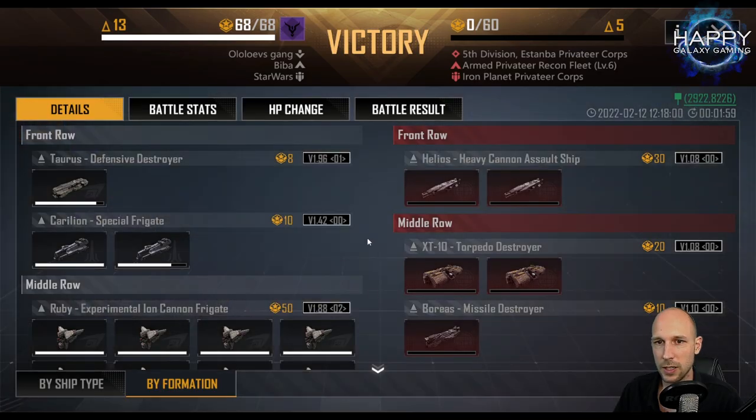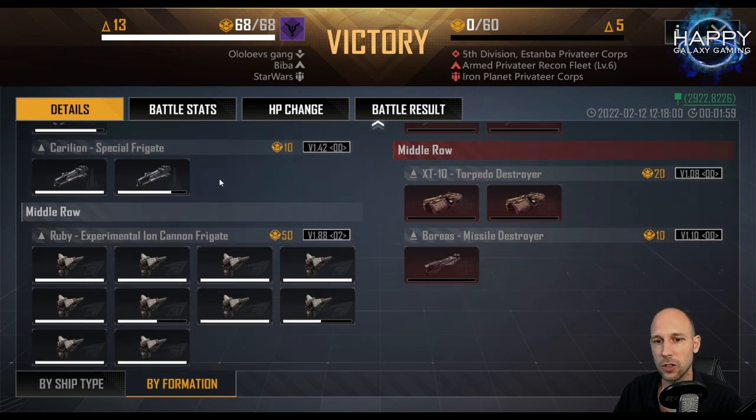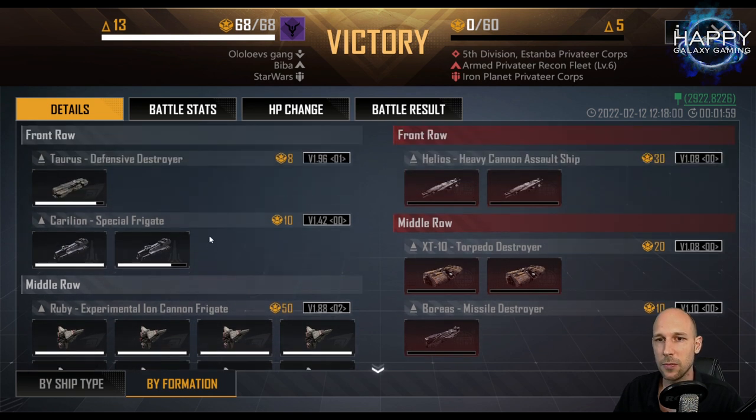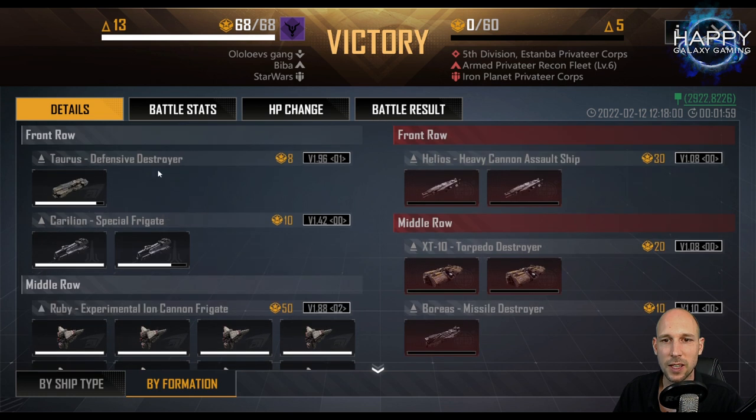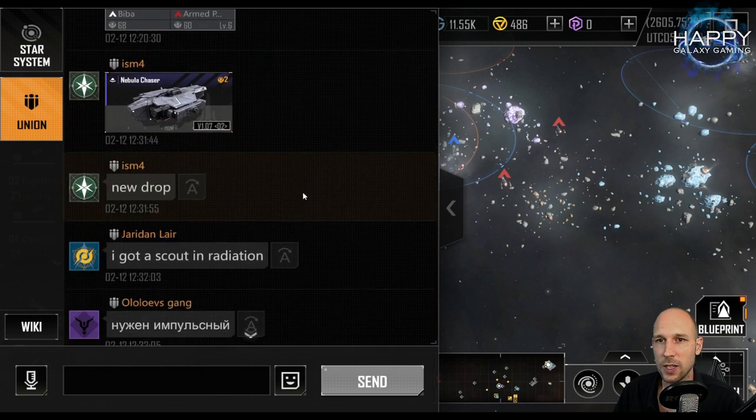Here's another setup — we already have the first Taurus, so it is not frigates only. Putting a front row Taurus will make it easier because this thing is really, really tanky. Especially if you have something that does a lot of damage but with low damage alphas, you can get away really nicely there.